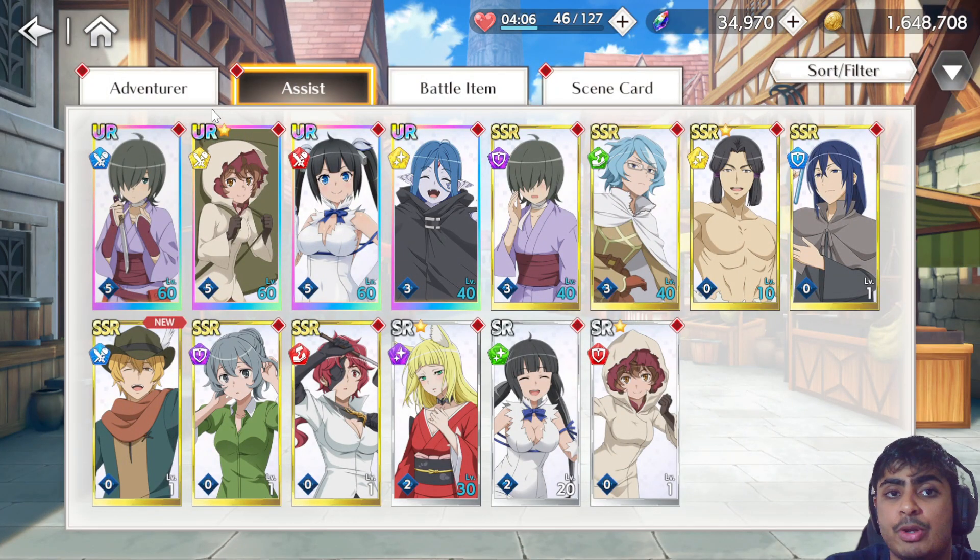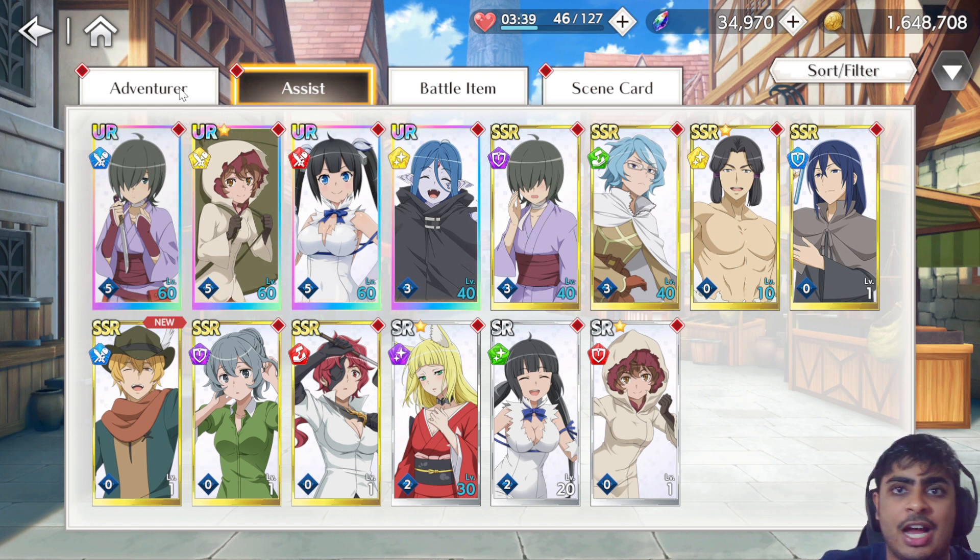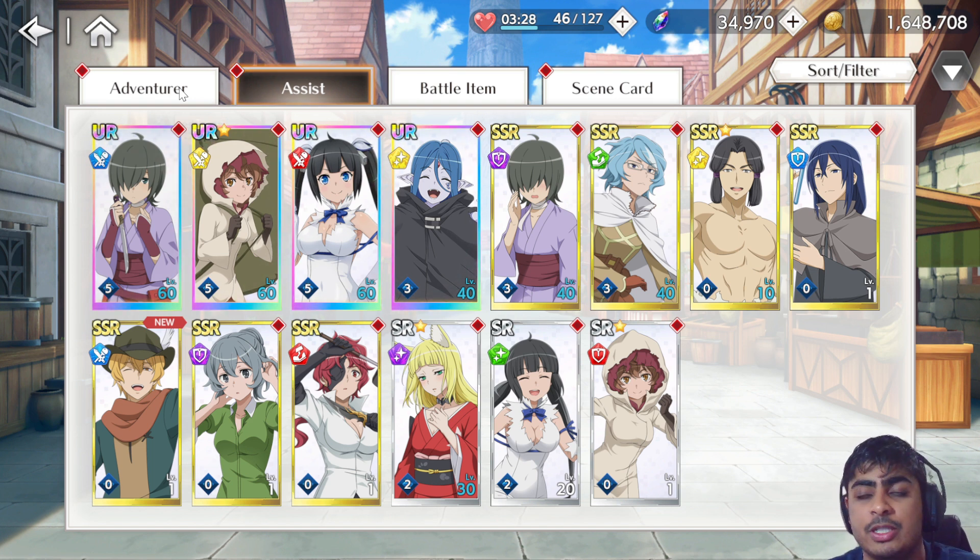Lily makes a lot of sense since she has a dupe and is probably one of the best assists in the game. That said I'm still a little unsure, so I'd rather save my Mystical Fauna for now. We don't know when the next Mystical Fauna will come or whether it will become a common material — like in Princess Connect or Eminence in Shadow, where over time these materials become super common and easily accessible.